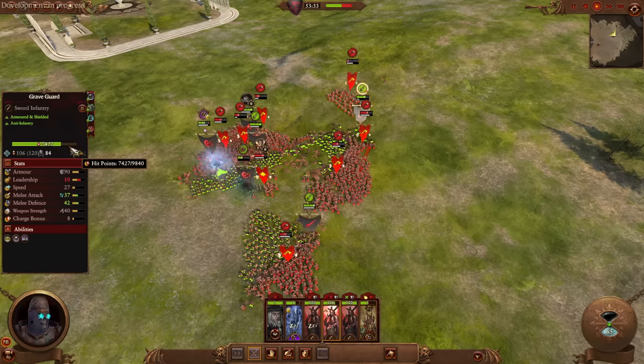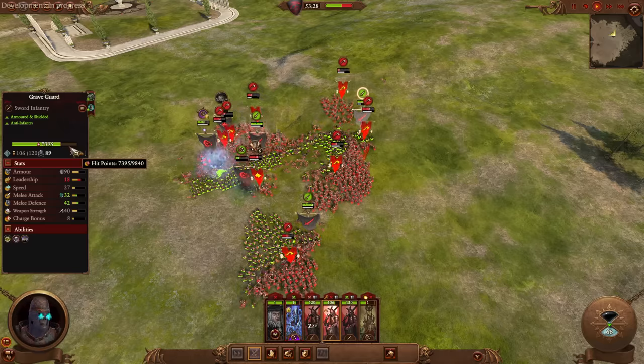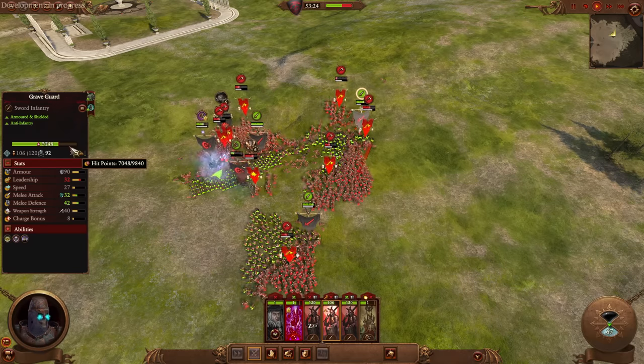Now of course, as you can see in the top left, this is development in progress, so very likely this is going to be changed. Because if it isn't, we're going to be seeing Graveguard healing at about 50 HP per second.